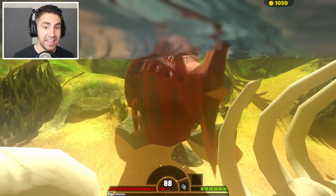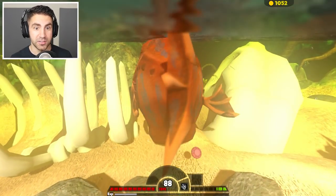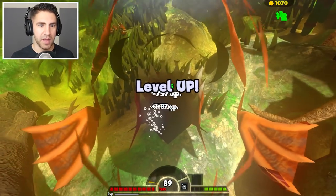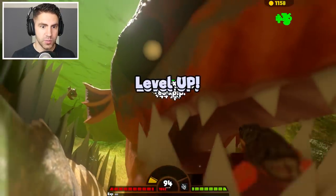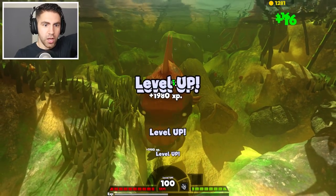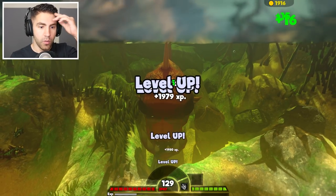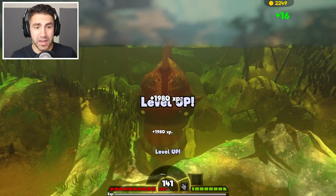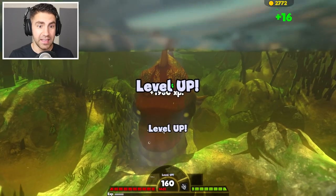That got us up to level 88. I still don't think we could take out that raptor yet, but we could definitely take out the swamp lurker. We're doing a lot of damage — took that snake head out in two bites. Is this the snake head spawn? I found the snake head spawn! We're getting like two levels every second. So if we get to level 200, we should be good to take out that raptor.